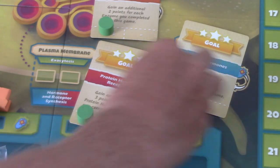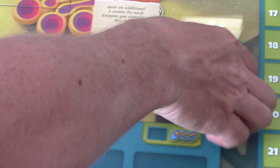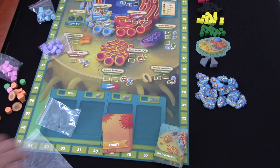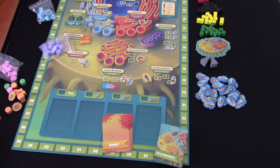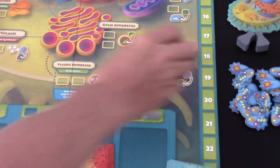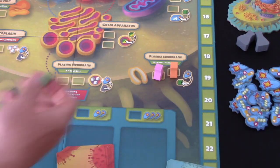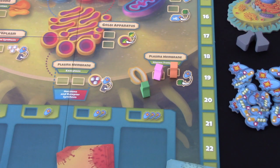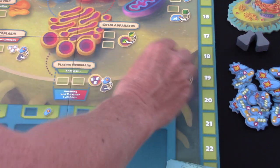So in the solo game we're just going to remove these. There's one other piece of scaling in the two-player game - like any good worker placement, you're going to be fighting to place your workers in different spots. There are a limited number of spots that can be placed, so a third player can't place in here because they've already been taken.